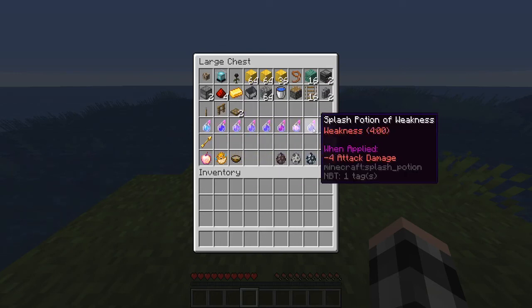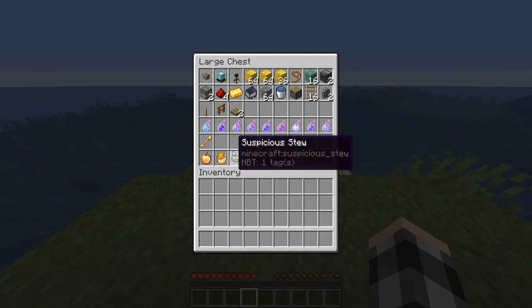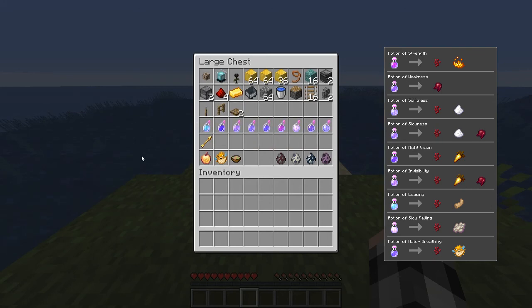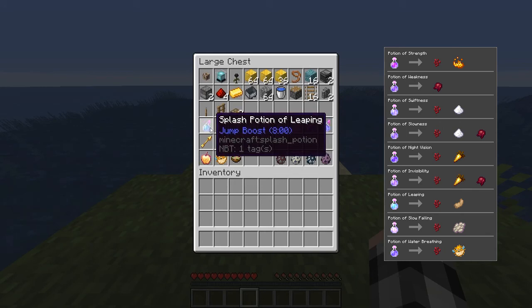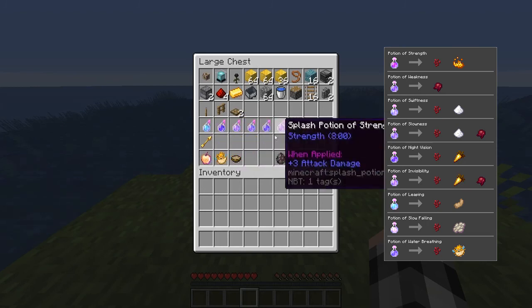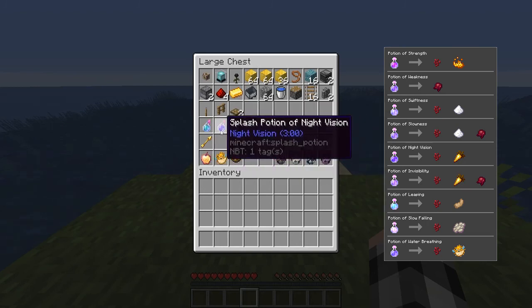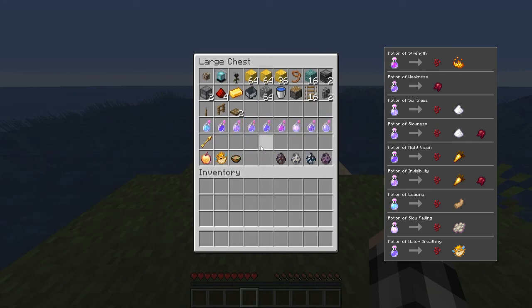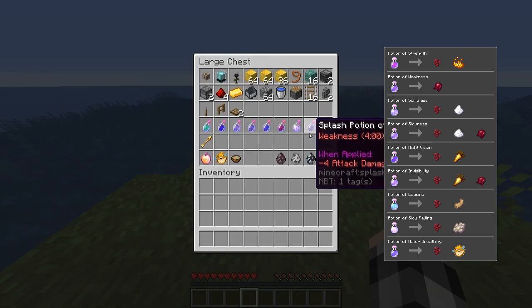These are all the splash potions you need. Preferably make them into splash potions so you can instantly pop them. For leaping, it's nether wart and rabbit's foot, plus gunpowder to make it a splash potion — that applies to all of them. Night vision needs nether wart and golden carrot. Invisibility takes golden carrot, fermented spider eye, and nether wart. Nether wart applies to all of these except weakness, which only needs a fermented spider eye.